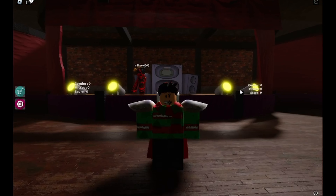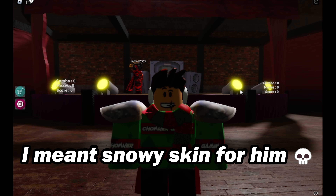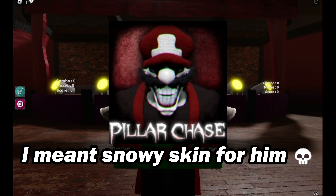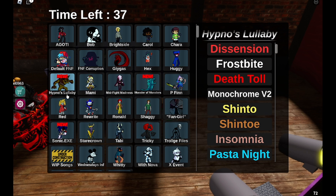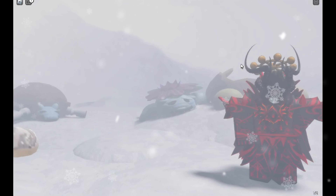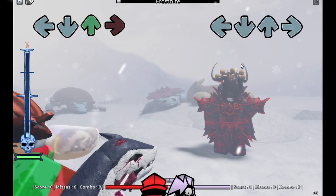Welcome back to my YouTube channel. Today I'm going to show you how to get a skin for this Godzilla dude and Pillar Chaser 2. So we're going to go here and click hypnose, lullaby, frostbite — you want to click frostbite for this to work.